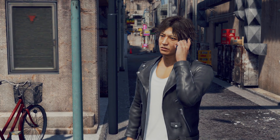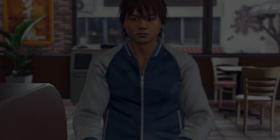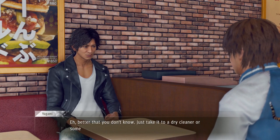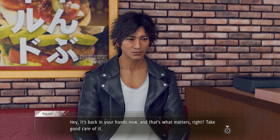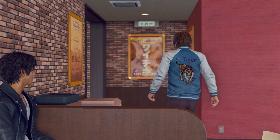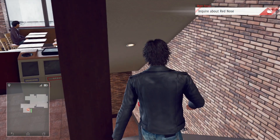Yagami calls to report the good news about the jacket. The owner is amazed it was actually found and had nearly lost all hope. He notes it kind of smells and asks where it was found. Yagami says 'Better that you don't know — just take it to a dry cleaner.' The owner thanks him and promises never to let it leave his side again. We finished the Tiger Jacket side case. Sugoi.